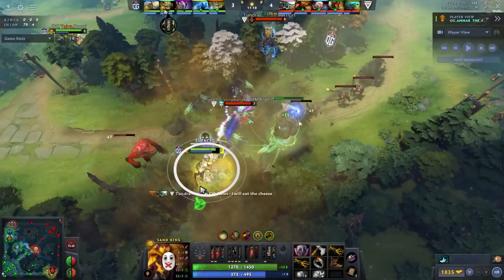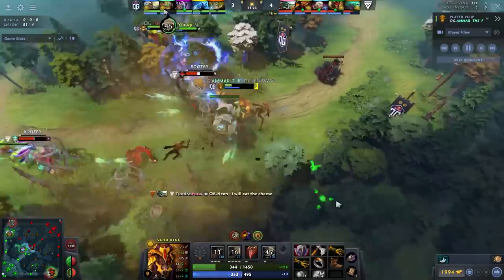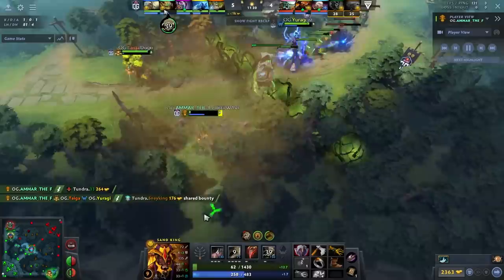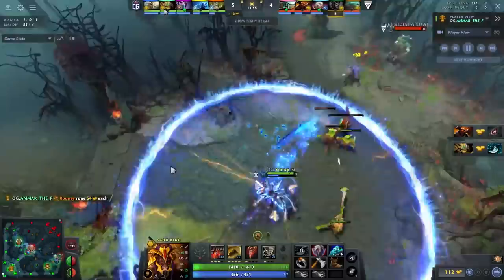He walks bottom and because he's level 9 with a Vanguard and gets his max Sandstorm off, he gets dove by DP and Beastmaster — two of the highest early game damage heroes in Dota — and he just barely lives. He stuns away to escape the DP with a sliver of HP. That doesn't happen if he's underfarmed or underleveled, which is why you play for your timings and push in your wave.